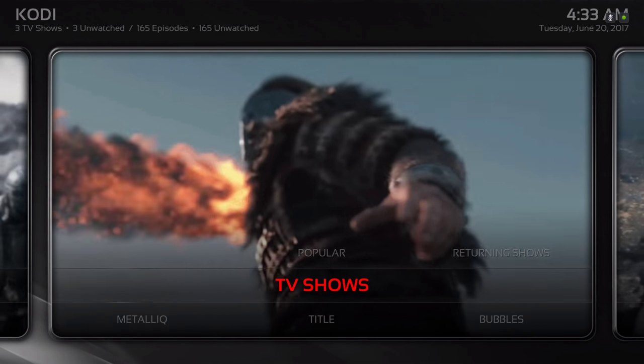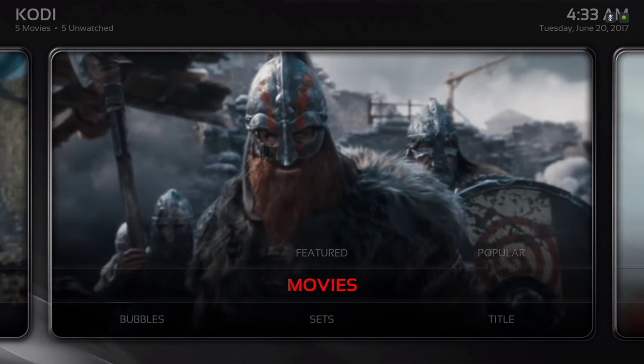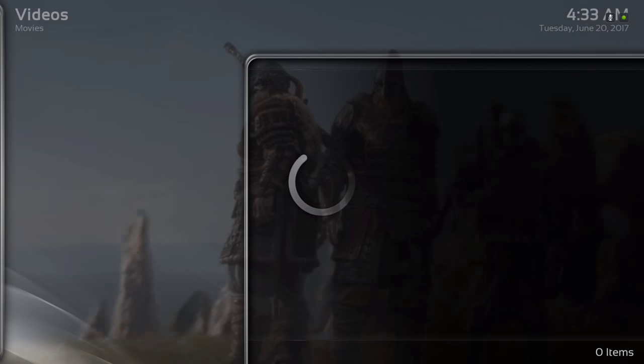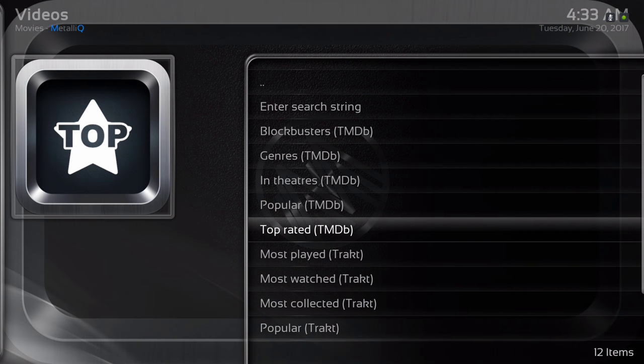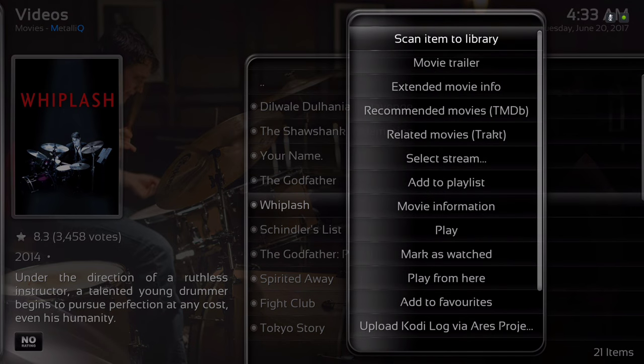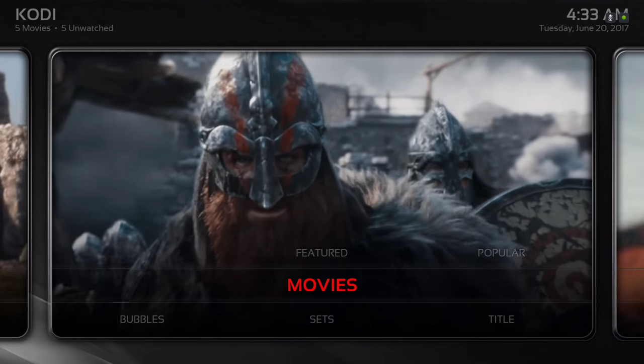Here we have our movie section, TV shows, extended, and our music — and we're back to movies. When you click on movies itself, it takes you to the movie section of the Metallic add-on. You can also add your movies from here to your library. You would either long press the button for your menu to pop up, or hit your context button, and then you could scan items to your library.